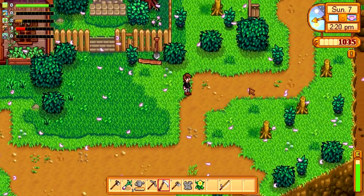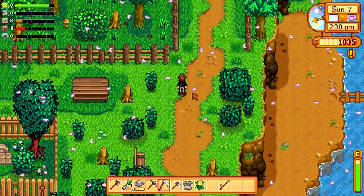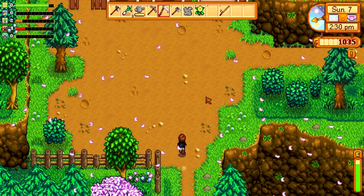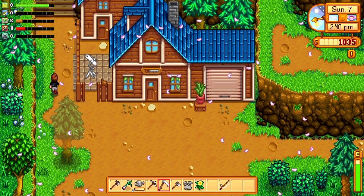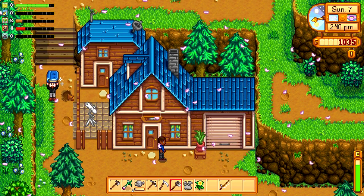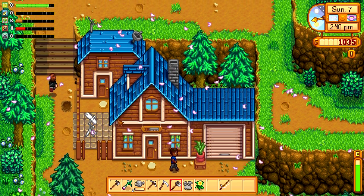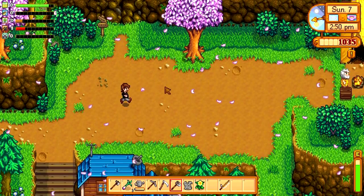Let's go and have just a little forage whilst we have some time. I haven't been down to the beach today — I would like to go and do that to try and get some cash, but I would like to get the bundle completed as soon as possible. Let me get my hoe out. These are like little help books — lost book, it's added to the library. Let's go and have a little look around, see if we can find anything.